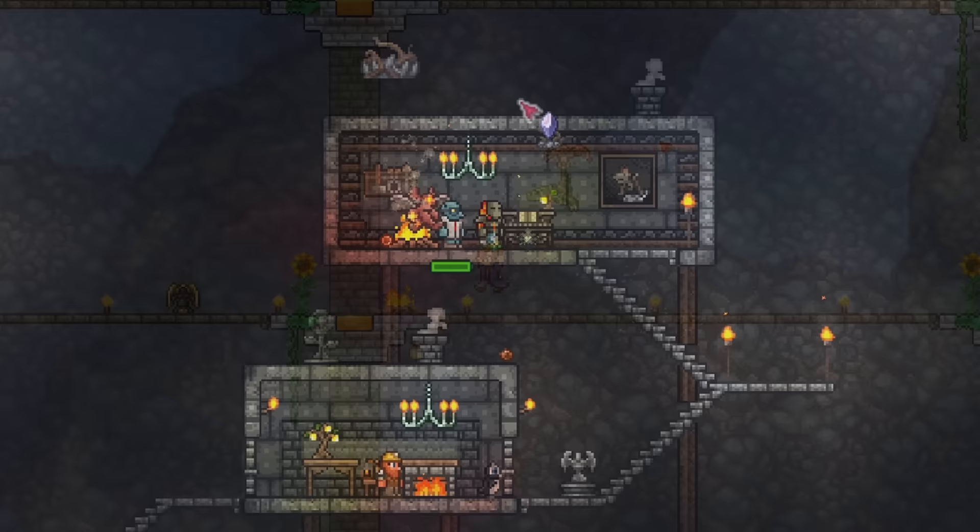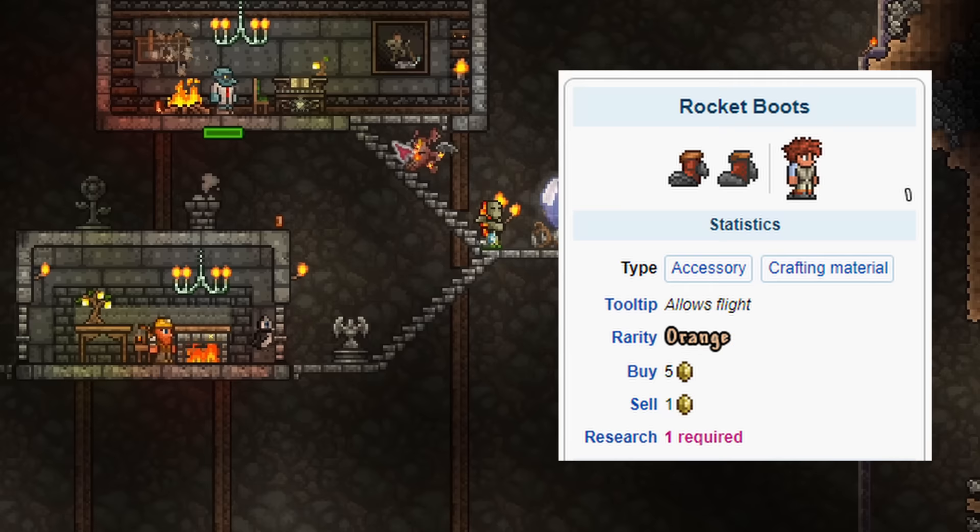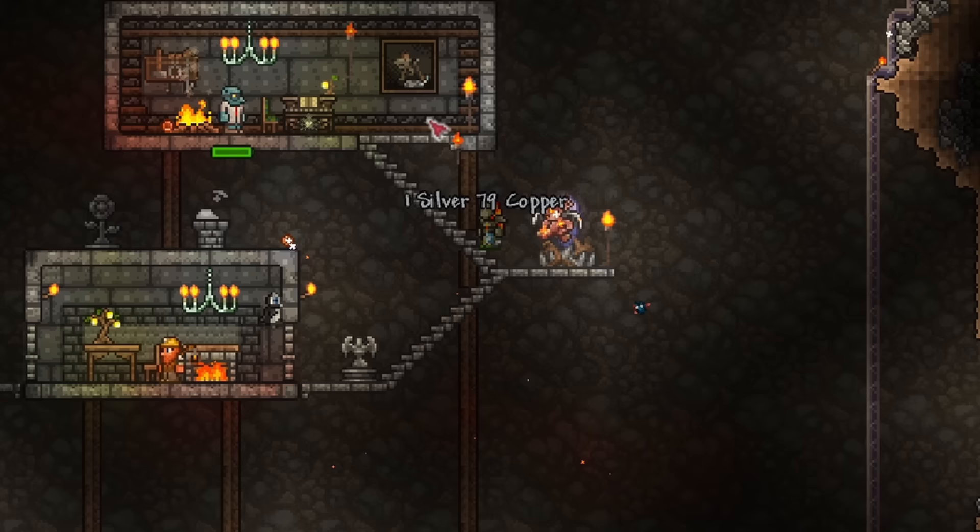The next component is the rocket boots, which allow you to fly. These are extremely simple to acquire, only requiring five gold from the Goblin Tinkerer. There's not much to say about these — just buy them from him and you're done.